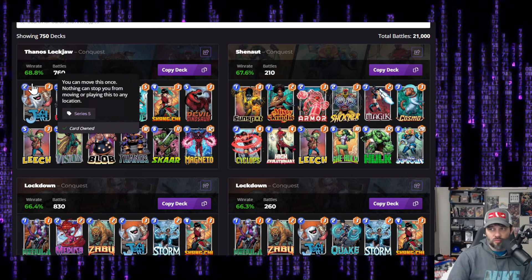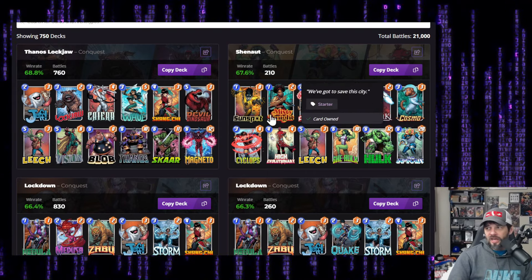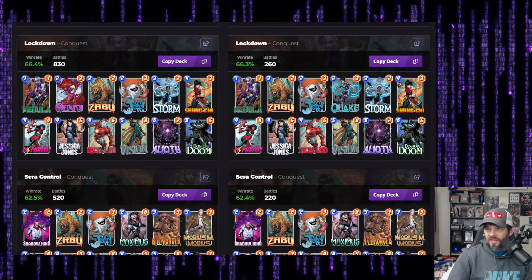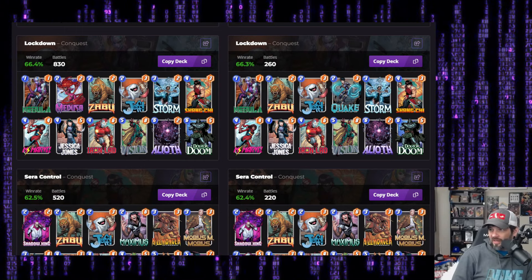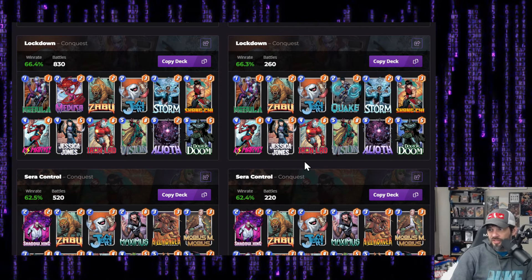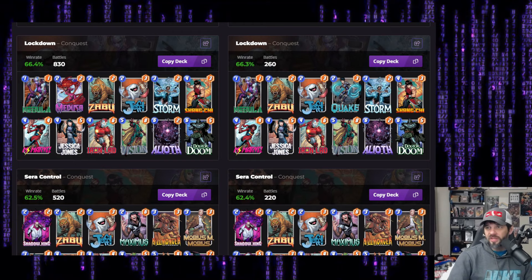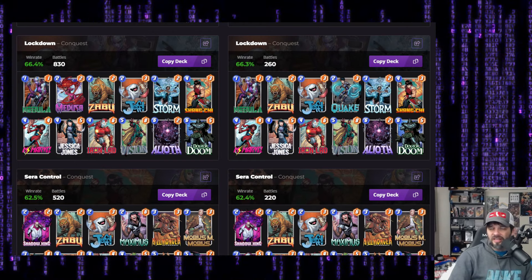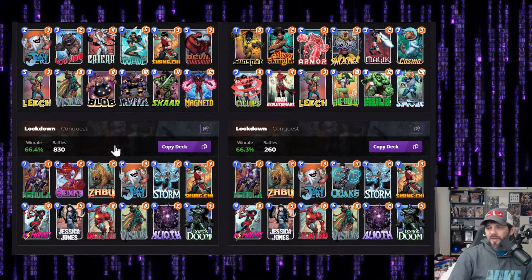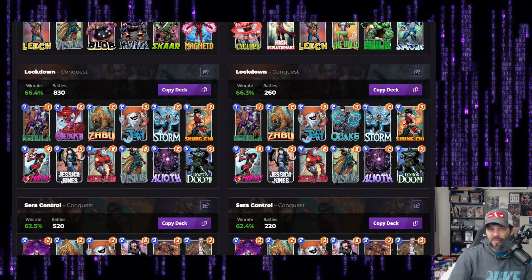Remember the deck we just looked at — Thanos — there's going to be a lot of Thanos out there, which means Reality Stone to take away that Magic, so be careful if you run this one. This one's got a 67.6% win rate; the first one we had is 68.8%. This one has way more battles — over triple the battles — so I'd lean a little more on that one. This is really where the meta is right now. We've got two Lockdown decks. The difference between these isn't a whole lot — there's Quake on the right which I enjoy very much. The only real difference is Quake versus Medusa.